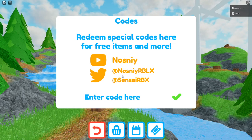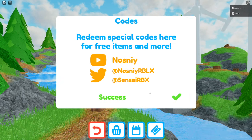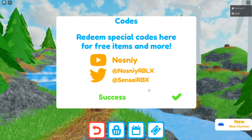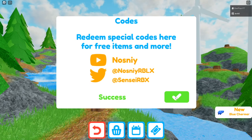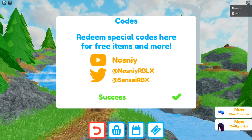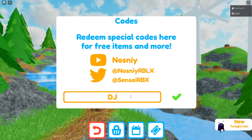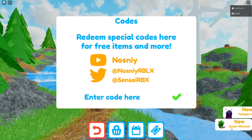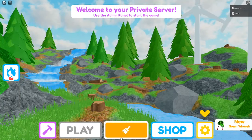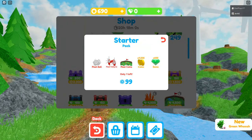I followed them and now you can put in the codes. If you put in code 'russo' you get the blue charmer. If you put in code 'sabrina' you get twilight hair. And if you put in code 'dj' you get the green whoosh hair.